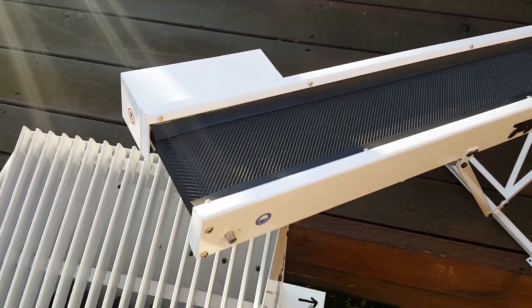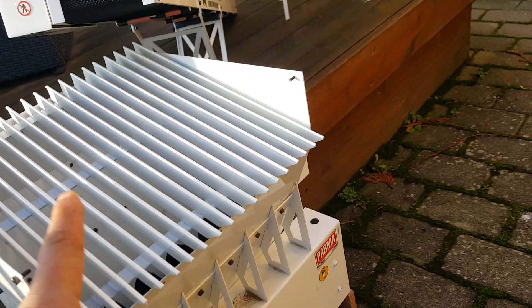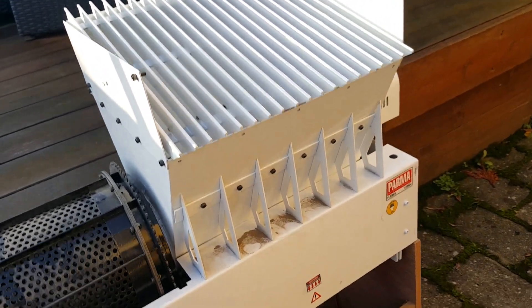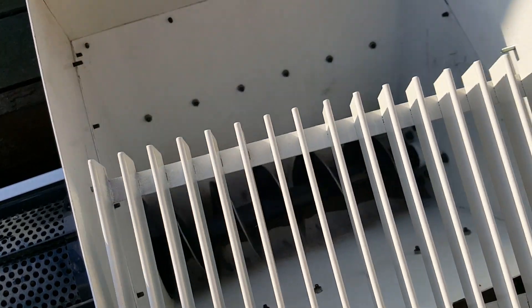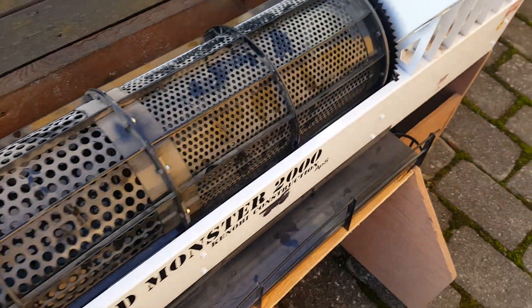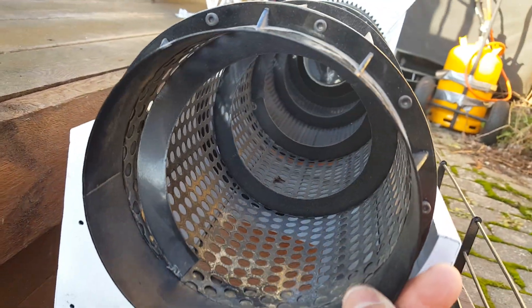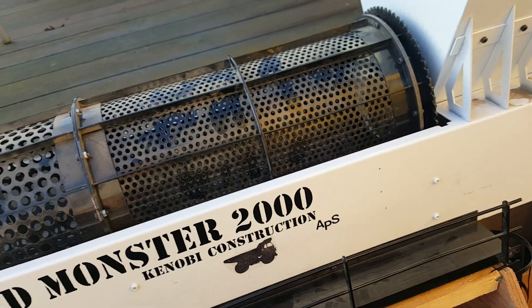The conveyor belt takes it up and puts it on these gridley bars, where the rough stones fall out. It then goes into the feeder where you can see an auger — a spiral auger — which takes the product into the sorting trommel.